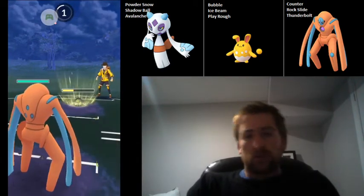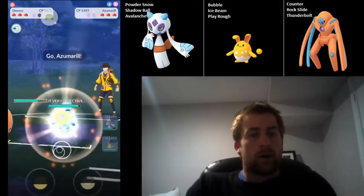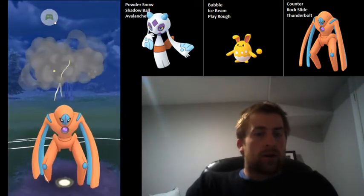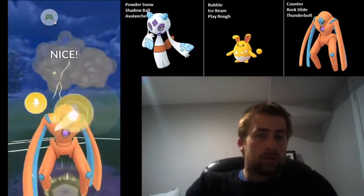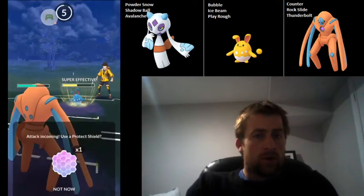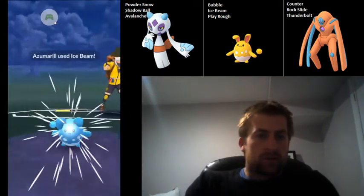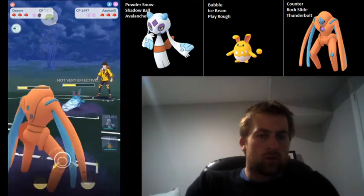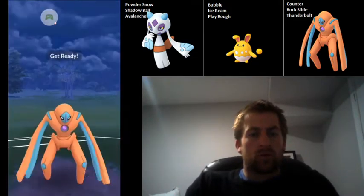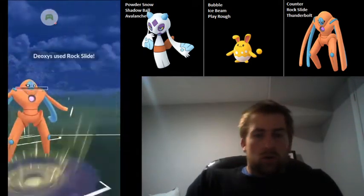The reason is that Azumarill still has some pressure on them with its charge moves, whereas Defense Deoxys can counter down Galarian Stunfisk after an Avalanche lands and have a ton of energy for whatever comes in. We do see an Azumarill coming into this Defense Deoxys — it's just going to throw an Ice Beam, so we're going to be able to get to another charge move no problem. We're going to build up to the Thunderbolt and go for the Rock Slide. Hopefully this will get a shield — it does get a shield.